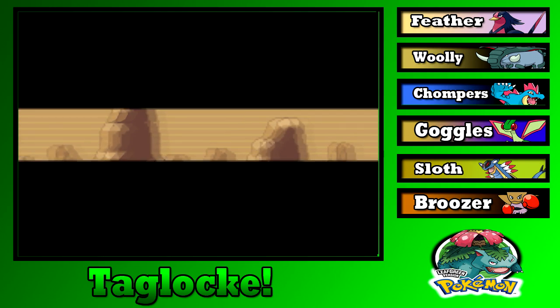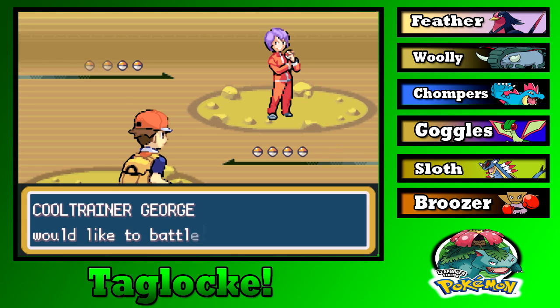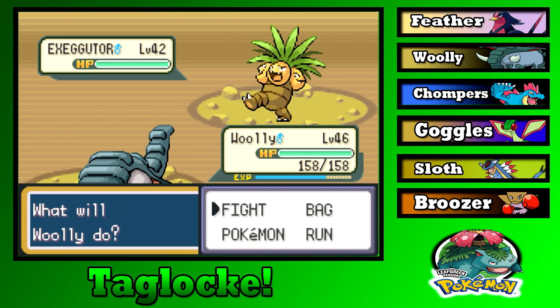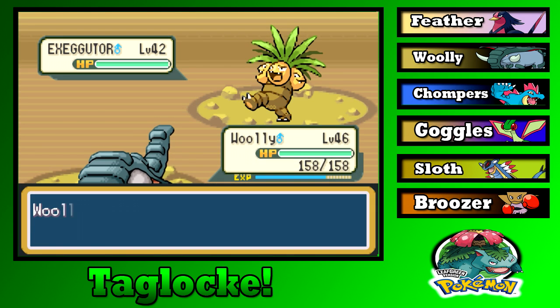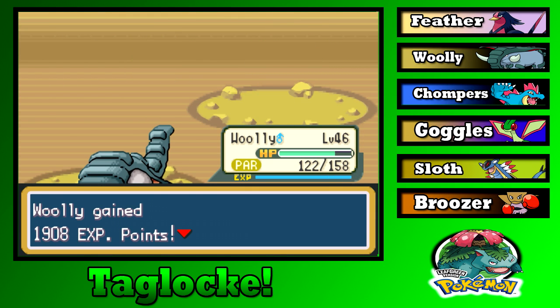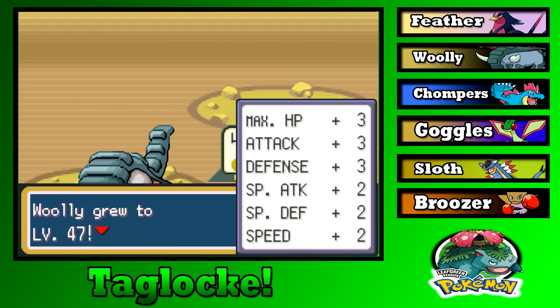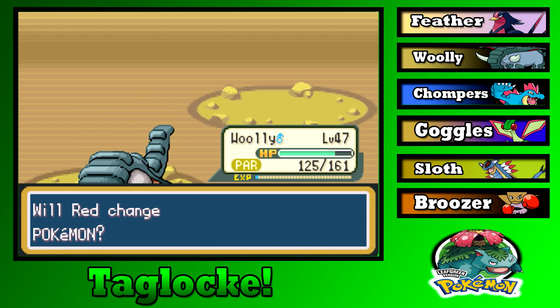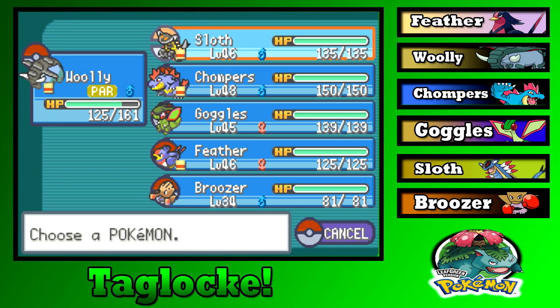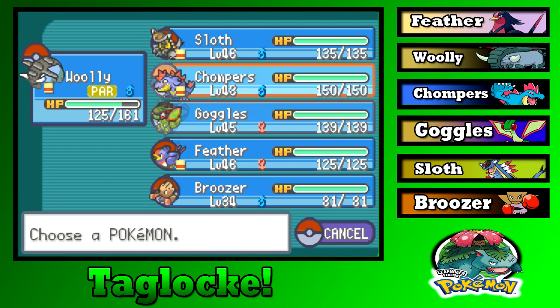Exeggutor — speaking of Grass types, we should be fine. Let's go for Strength. What's the point of having Choice Band if we have Defense Curl? If we can't Defense Curl and then use Rollout, might as well get rid of that. Cloyster — there's the Water type, and it's an Ice type too. Problems. I don't know typings in this gen, Bug is probably not great here. Chompers is pretty much the only solution.